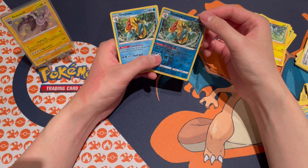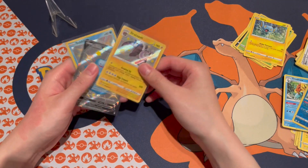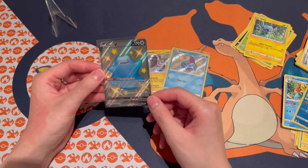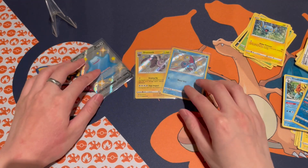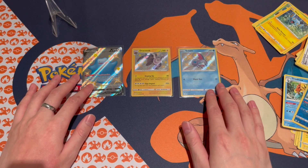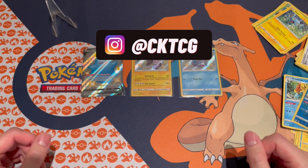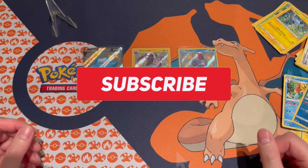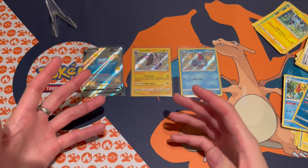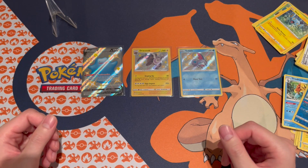Unfortunately not the Charizard, no Suicune, no Skylar, but that's interesting. Quick recap: we have the Dracozolt baby shiny, the Swablu baby shiny, and the Ditto V full art shiny. It was an okay box — last one was a little better but not complaining, we got some nice hits. If you haven't checked out my Instagram already make sure you do, subscribe to the channel, turn on notifications, leave a comment below with what content you want to see me open next — maybe some Champion's Path, Hidden Fates — let me know. That's it guys, see you in the next one!